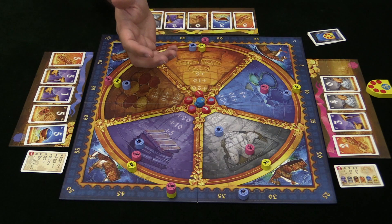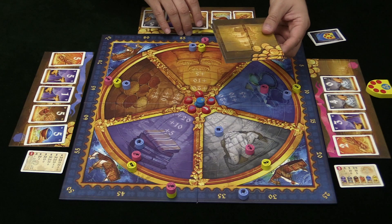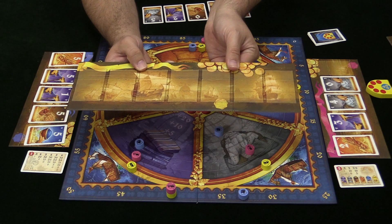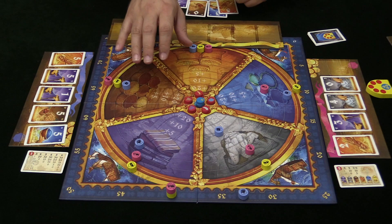The only thing I haven't shown you is the little boards that come with the game for two players. If you are going to play with two players, each of you takes one of these and adds it on to your board — it goes like that. It makes for a ship that has seven cargo holds, which balances the game for two players.